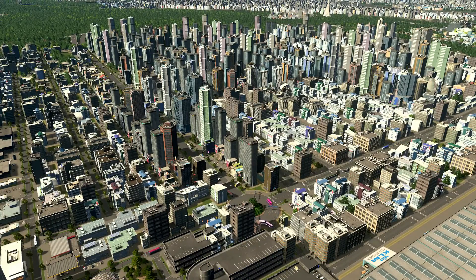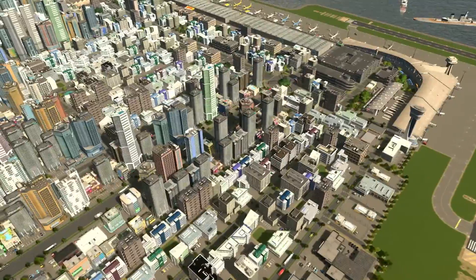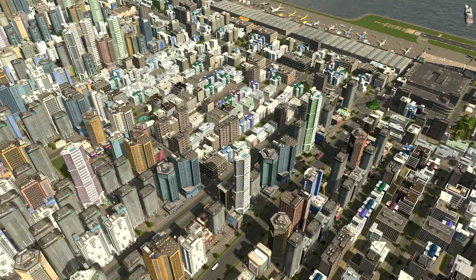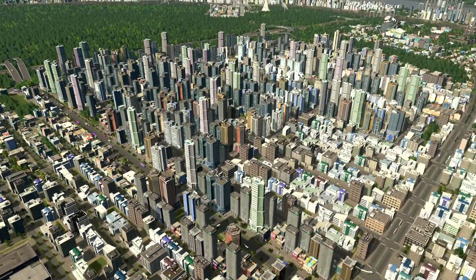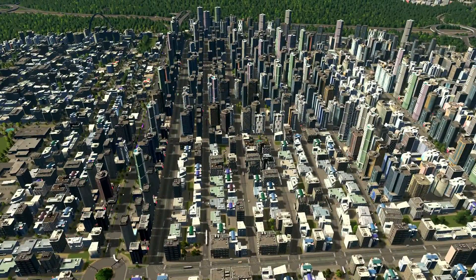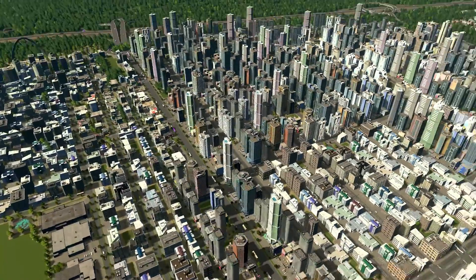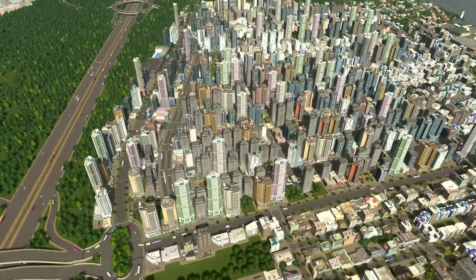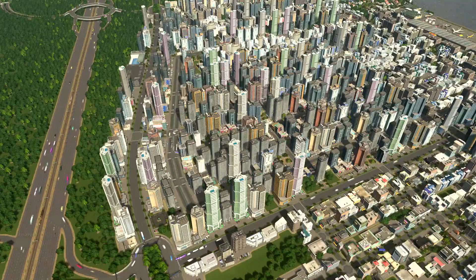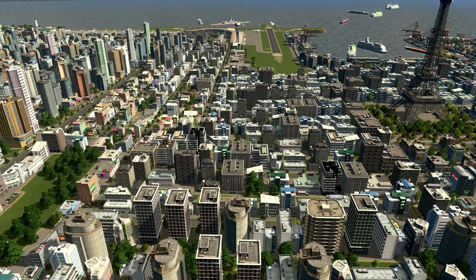Those long skyscrapers are just tourist locations — hotels, it seems. Tourists can land at the airport, take the bus or tram, come here and stay at their hotel, then move anywhere in the city. I placed them to test how the trams from the Snowfall expansion affect population and transportation habits. This back zone is mainly a testing zone. There are no tall buildings here since I banned high-rise buildings because of the landing and take-off procedures of the airplanes — I did not want to crash planes into tall buildings.